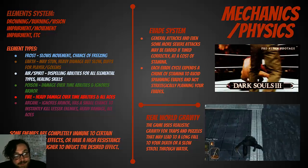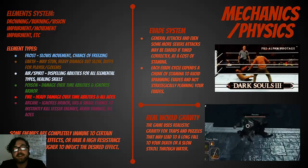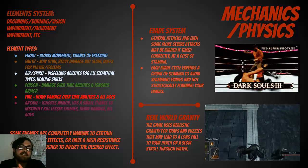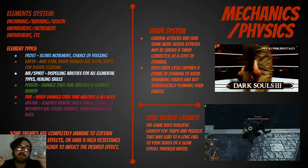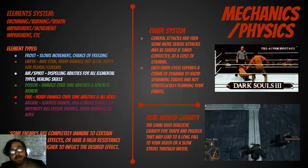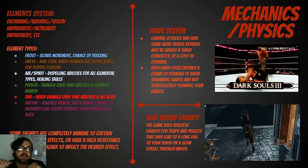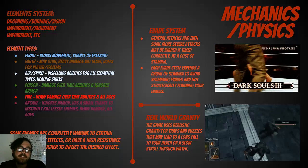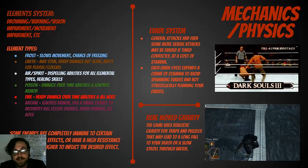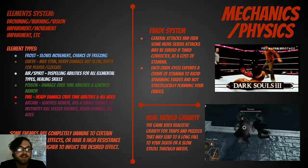Mechanics and physics: the element system. There are six different element types, each with different abilities. Frost slows movement and has a chance of freezing enemies for a couple seconds. Earth can stun enemies — they have really effective damage but are slow, and you can use them for defense buffs for your character. The air or spirit element types are all about dispelling and healing — positive effects for you, and you can't really do any damage with it. Poison is damage over time and ignores armor. Fire is heavy damage over time and is all area of effect, so it'll affect every enemy in the area.